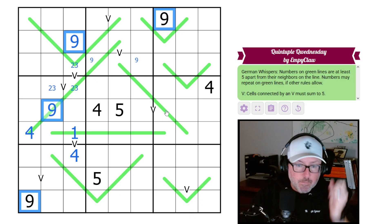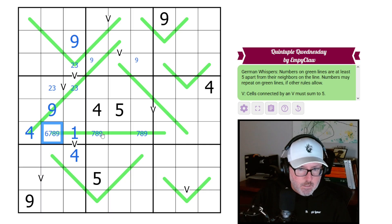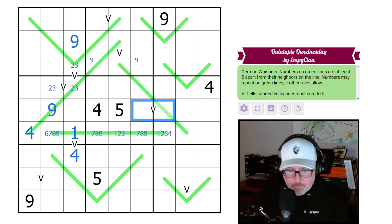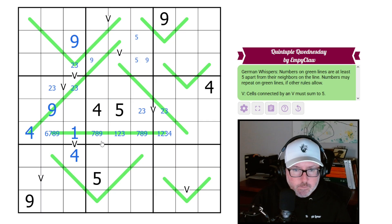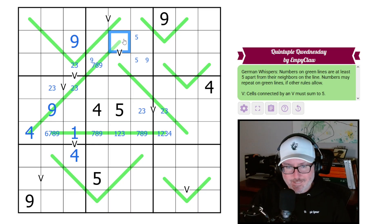Let's get on to the German whispers. These are all high digits — sixes, sevens, eights, or nines. You are not sixes. These guys are one-two-threes and fours. You are not a four. You are a two-three pair as well, because of that four sitting right there. We could also use our fives. Let's look at these: you have to be high — seven, eight, or nine — and you have to be low.